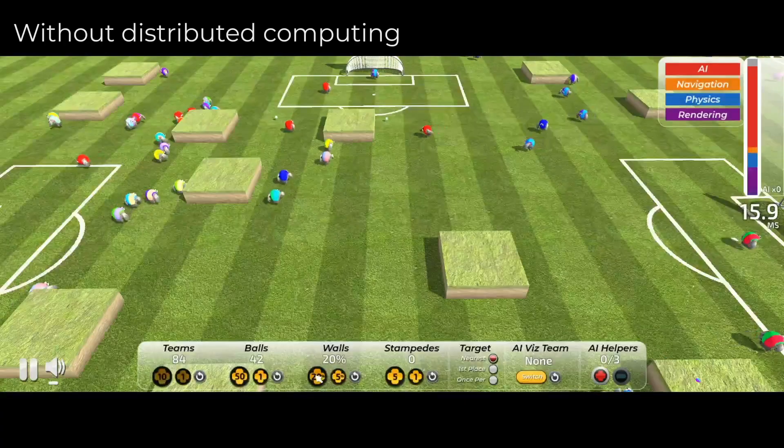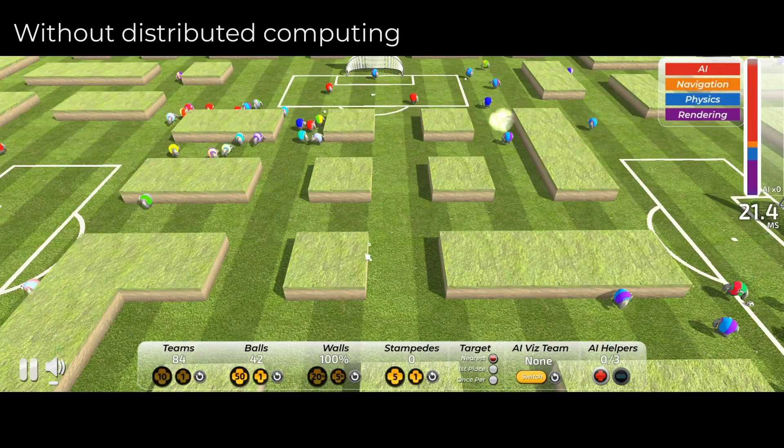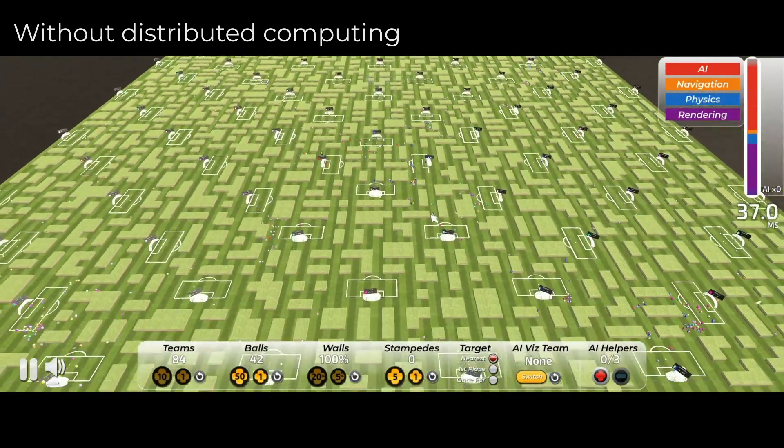We built a virtual simulation of what it would take to create that networking environment where we had multiple machines running. Instead of writing a networked app, which wasn't feasible in our timeframe, we abandoned that approach entirely. In Unity's terminology, we created a separate world for each of the worker machines. The master machine was in the default world that comes up when you start a game, and everything we wanted to move into those other instances had to go into those other worlds — one world for each machine standing in for a Stadia instance.